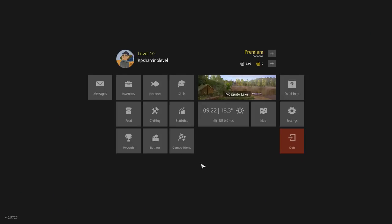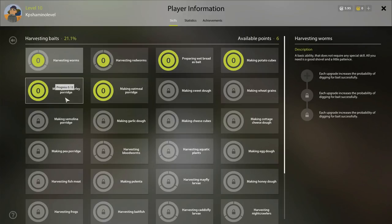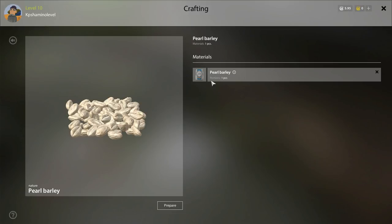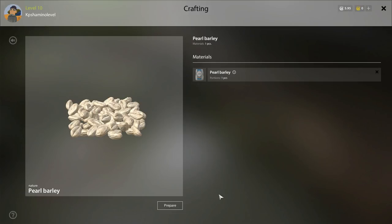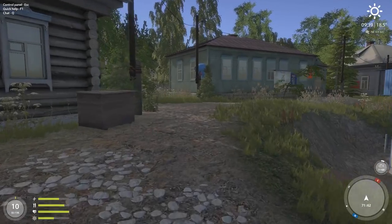I can make pearl barley now, which is very good — you get very fat common roach from it, you get bream from it. If you look closely you'll see you now have 20% in harvesting baits and you've unlocked pearl barley. To make it, go to crafting, go to baits, and select pearl barley. You need to buy a sack of pearl barley at the grocery. Just prepare it and you'll get it in your baits. I just made 31 pieces.